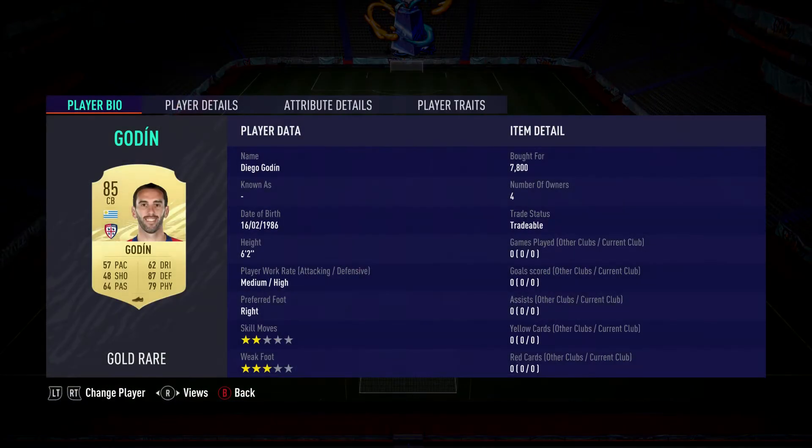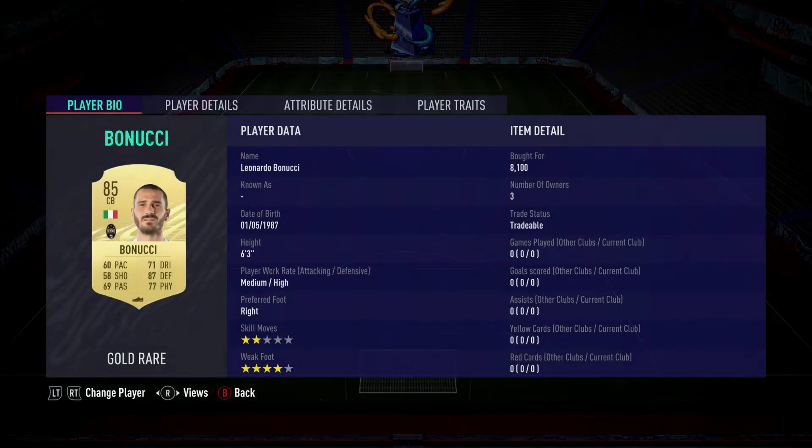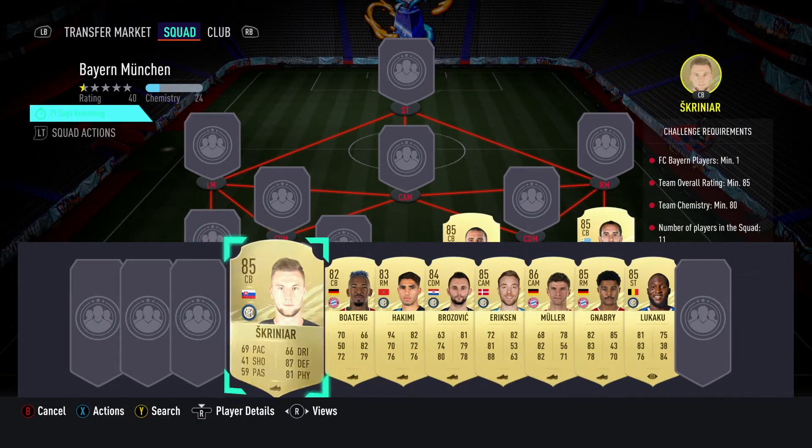The right back position is filled by centre back Diego Godin, pulled for 7,800. Plays for Cagliari in the Italian first league and is from Uruguay. Centre back on the right is Leonardo Bonucci, pulled for 8,100. Plays for Piemonte Calcio, Italian first league, and is Italian.